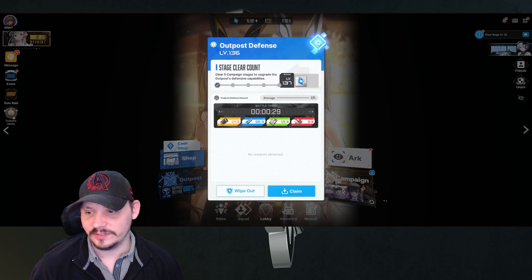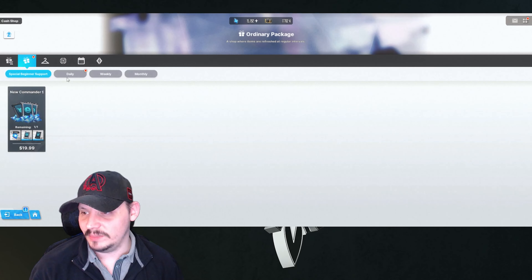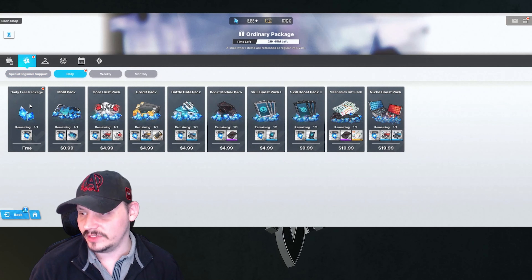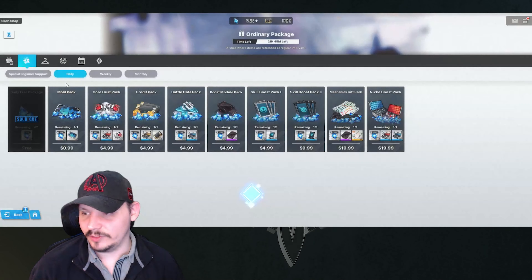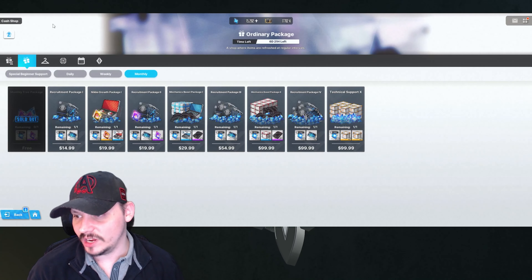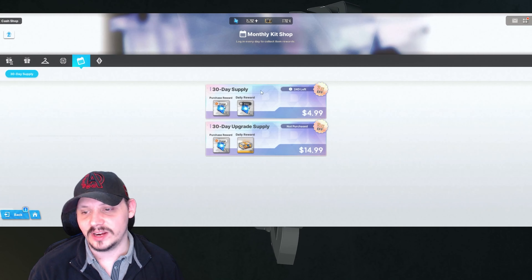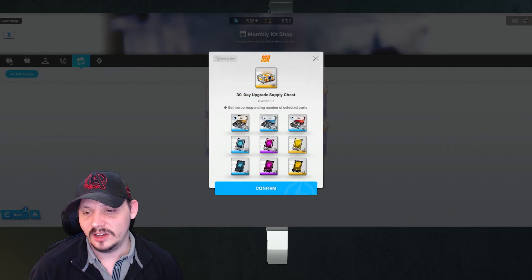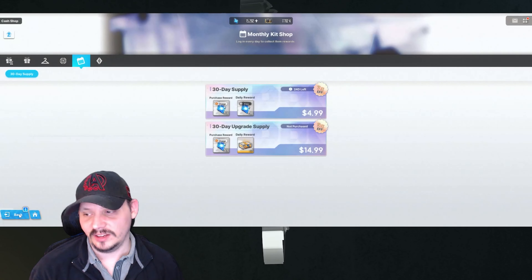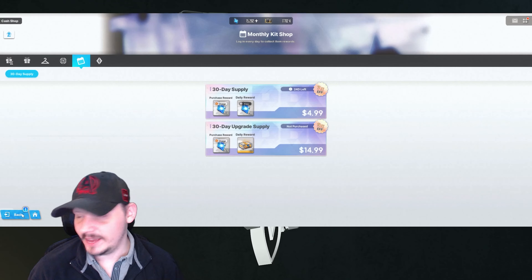Next we come up to the cash shop and grab the daily, monthly, and weekly rewards depending on the day — right now it's the daily for me, but make sure you grab the weekly and monthly for your extra gems. If you want to know where I got the 30-day supply, it's right here. If you're a big spender and planning on serious money, this is kind of worth it — but I'm not spending an extra $15 a month on this. The $4.99? Sure. Outside that, your mileage will vary.